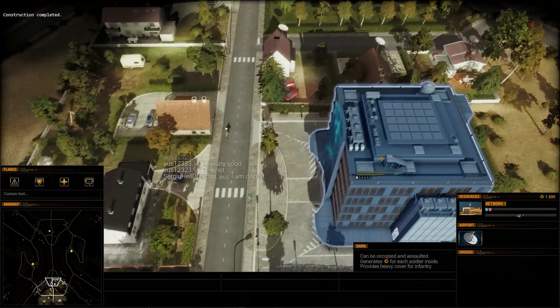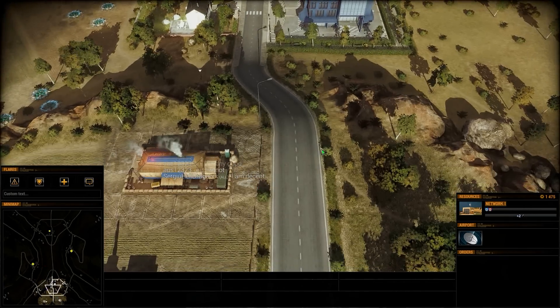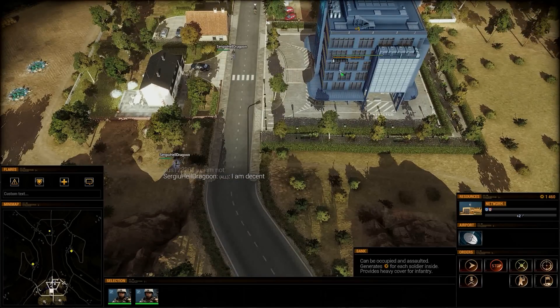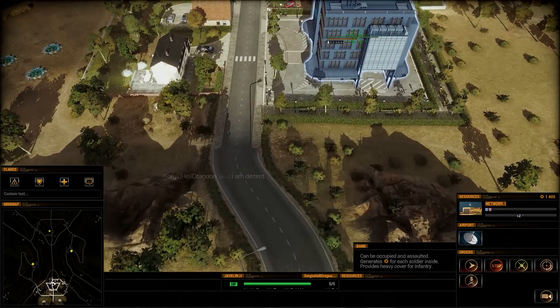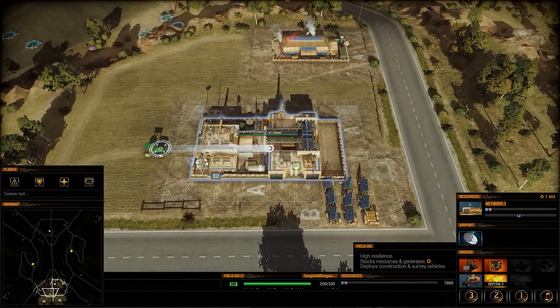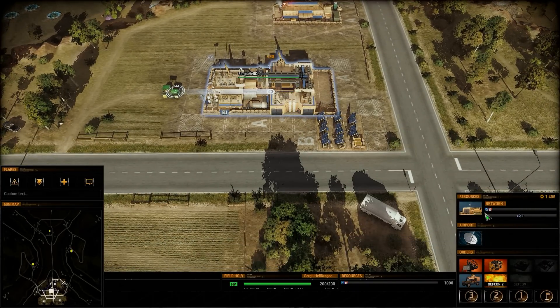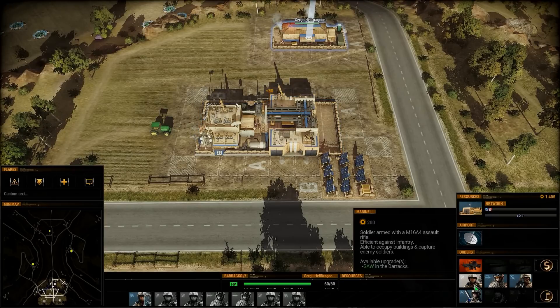These are banks, guys. The small yellow dots on the map are banks. If you capture the banks, you get oil — like 30 oil per second if you have the entire building captured, meaning 6 out of 6 people in the building. That's how it goes.